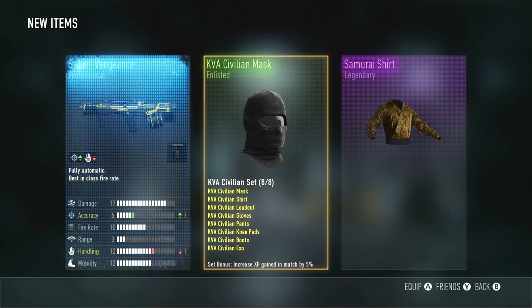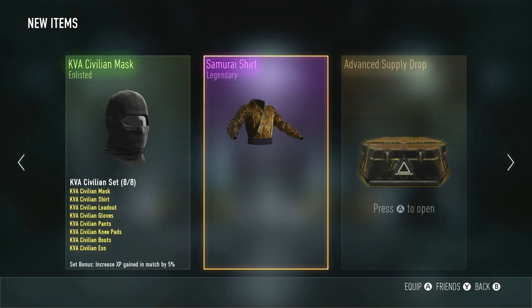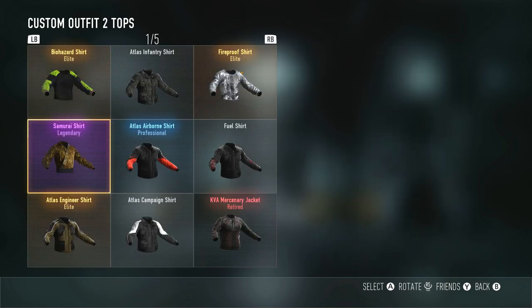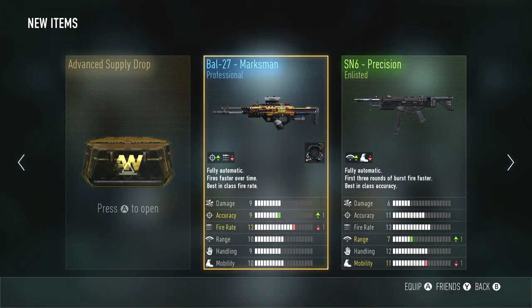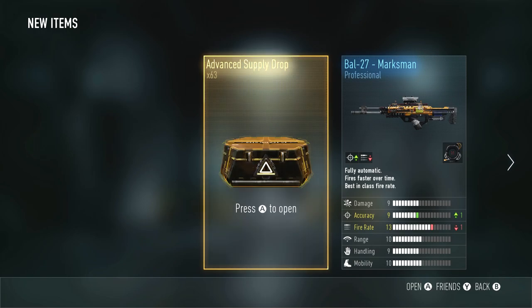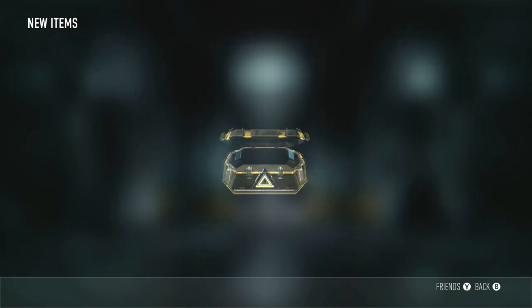Whoa! There we go! My first Legendary item — the Samurai Shirt! That thing actually looks pretty sick. It's kind of gold. I'm going to put that thing on. It looks like my Advanced Supply Drops are ready to go — they were loading for a minute, but maybe that helps. Maybe that's why I got the Legendary Piece of Gear.